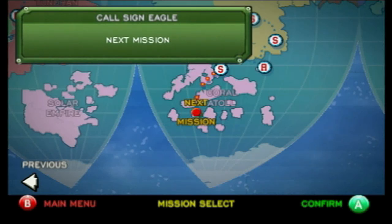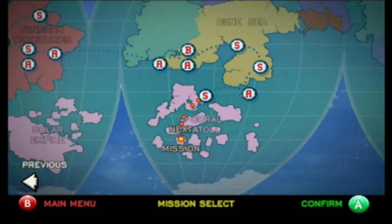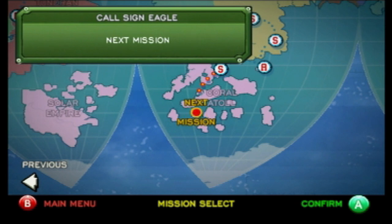TBGHunter here and welcome back to more Battalion Wars Revisited. Last time, we helped the Solar Empire free Summon's troops take out Exo main positions on Coconut Island and surprisingly got an S-Rank on that, even though we suffered a lot of casualties in that mission. Anyways, the next mission we're going to be taking part in is actually my all-time favorite mission in the game, called Silent Eagle, so let's go!